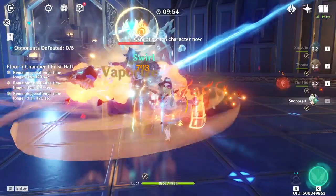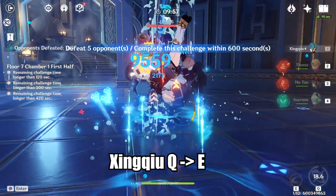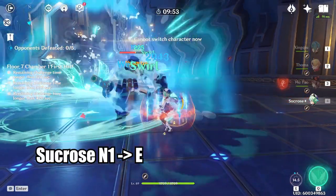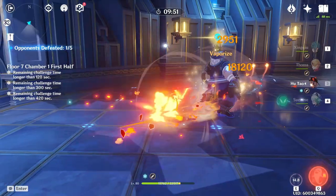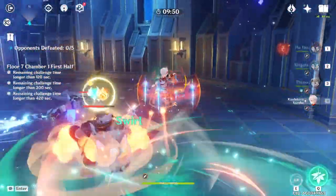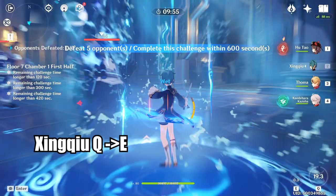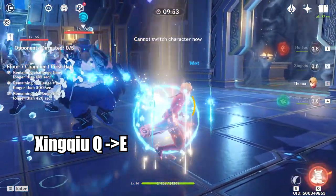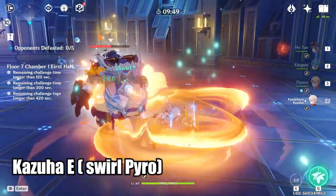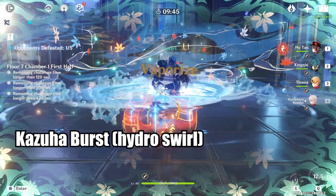When playing with Sucrose in the Hu Tao–Thoma team, you can do the following to get a double swirl on your rotation: start with Xingqiu's burst and skill, immediately followed by Thoma's skill and then burst. Then switch to Sucrose and do a normal attack followed by your Elemental Skill, which swallows both Pyro and Hydro. When playing with Kazuha instead, start with Xingqiu's Elemental Burst and then skill, switch to Thoma for Elemental Burst and then Elemental Skill to apply Pyro, do a Kazuha Elemental Skill to swallow Pyro, normal attack twice on Kazuha to apply Hydro, and finally do an Elemental Burst on Kazuha to swallow Hydro, making his Elemental Burst also go Hydro.